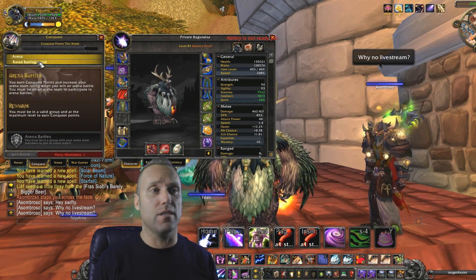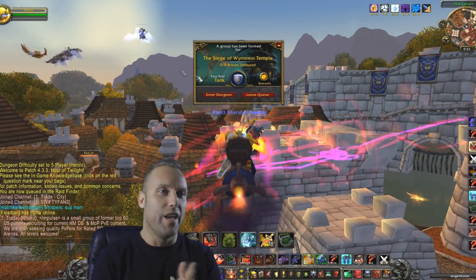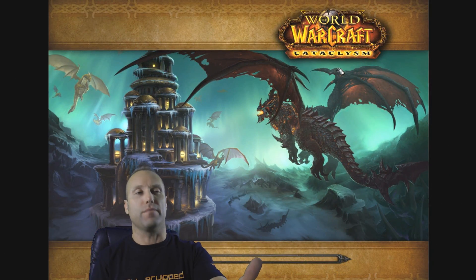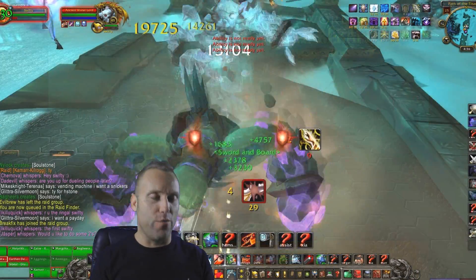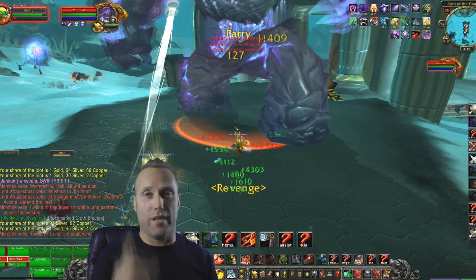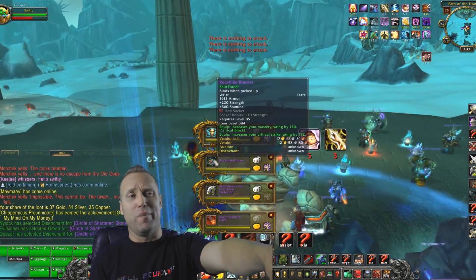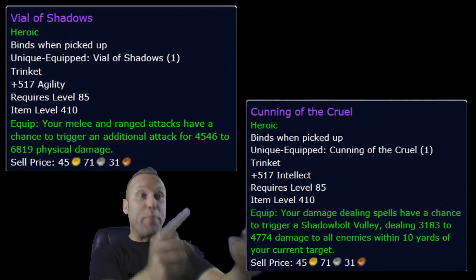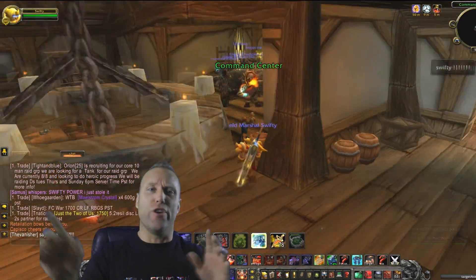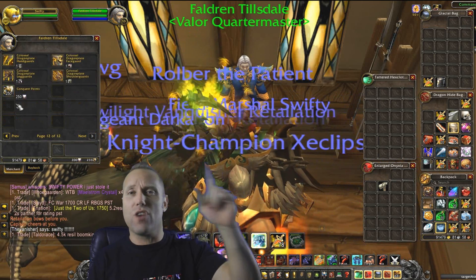It's not that hard to get 2200 — I'm going to show you how with these tactics. First thing: you've got to do Dragon Soul every week. You do DS, you farm Valor points. When you complete the two wings you get lots of Valor points. I'll show you what to do with those — you also get epic gear. This gear isn't as good as PVP gear, but it's something.